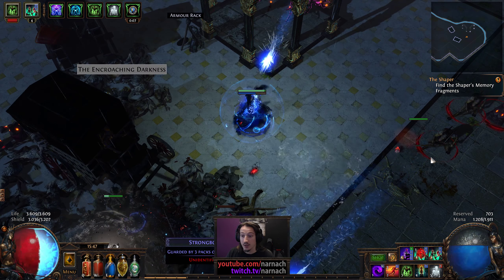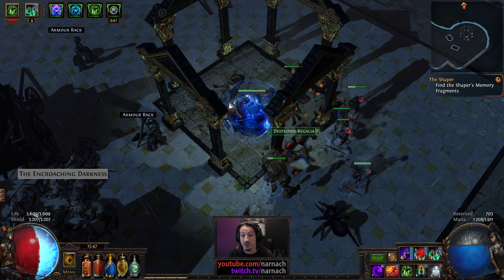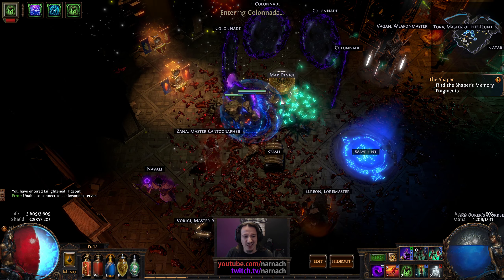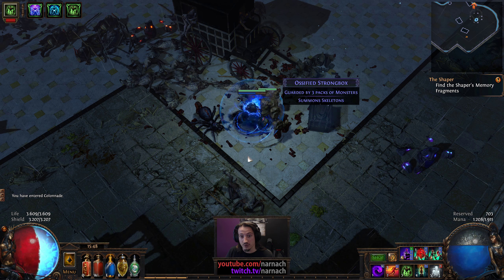In the old setup, my cast-when-damage-taken setup included Bone Offering, with the idea that if I'm attacked by enemies I automatically cast Bone Offering, which gets me a chance to block — allowing me to survive. That is all well and nice, but in a boss fight where every hit from the boss is going to murder you, you're stuck with a problem: something that boosts your offense is tied to your defense, which you don't want to trigger because it's basically for panic situations only. So you're going to lose out on that damage bonus. The simple solution is to manually cast Bone Offering and get a very healthy chunk of damage bonuses right out of the gate.